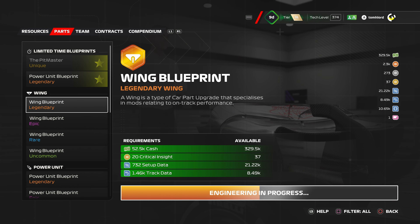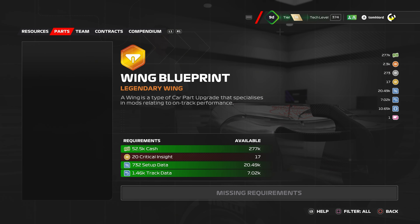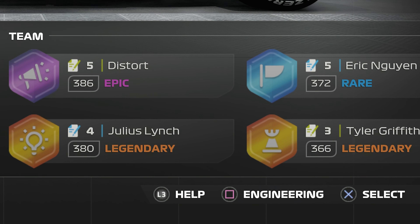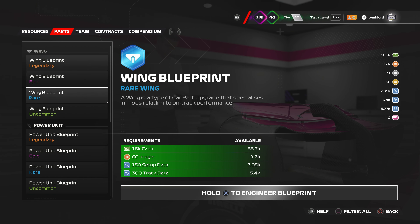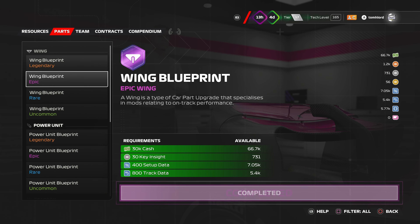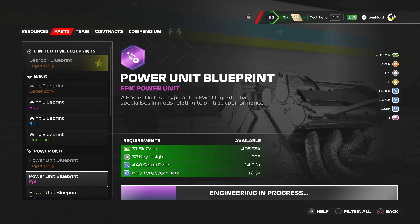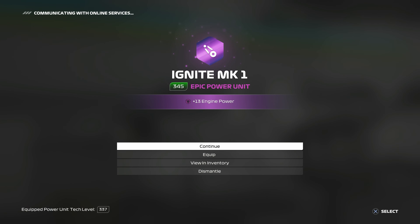You can also create parts and team members from scratch. This is called Engineering within F1 World and is unlocked when you've completed a race with a rare or higher upgrade equipped. Pressing Square on PlayStation or X on Xbox gives you the option of using resources to create performance enhancing parts and people from scratch. Generally, doing this will result in additions with a higher tech score than what you have equipped already, or at least within three boosts of being better. You'll want to focus on creating elements that are either epic or legendary rated levels.